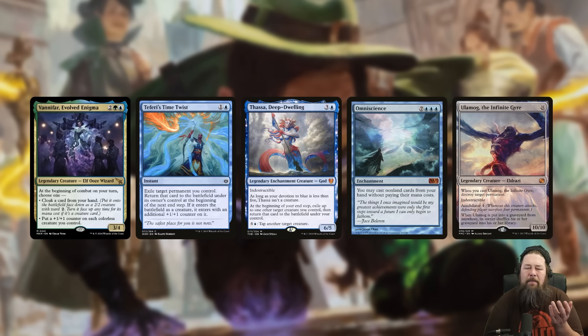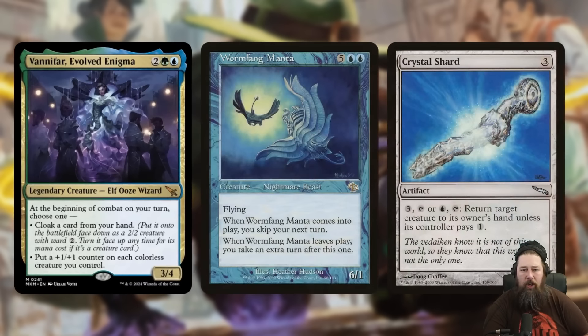This is probably mostly Commander stuff, although I'm excited to try this in Standard. Combo number one: Cloak something big from your hand face-down, and then use a blink effect to flip it up. So you put a Ulamog the Infinite Gyre into play for free but face-down as a 2/2, then you Thassa's Deep-Dweller blink it and it comes back into play face-up. You get a Ulamog for essentially free instead of 11 mana, or you can do Teferi's Time Twist. This works with any type of permanent — you can Cloak an Omniscience, flip it face up using a Teferi's Time Twist or Thassa's Deep-Dweller to blink it, and then you get an Omniscience and you're probably going to win the game. So that's direction number one to build around this card.